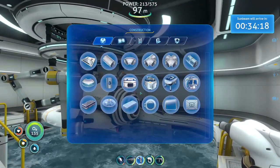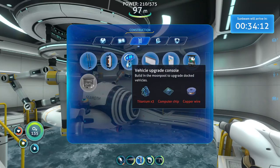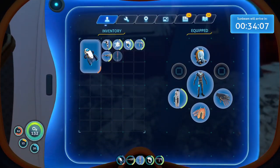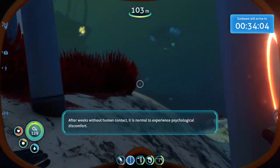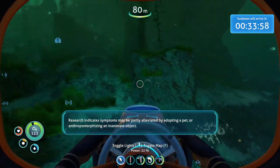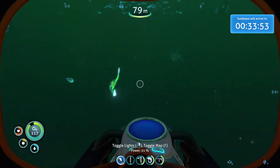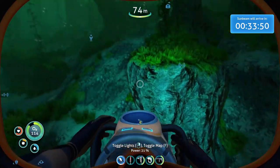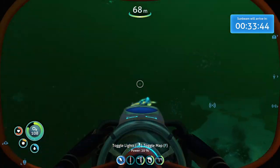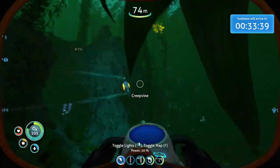There's one last thing I need to make - this. I need a computer chip and titanium. I already know I'm missing one thing for a computer chip, which is coral samples. So I gotta find some coral samples. Maybe at some point, but I need food right now as well. We're gonna grab some of these hoverfish, and then while we're out here, I need to go and grab some coral samples.